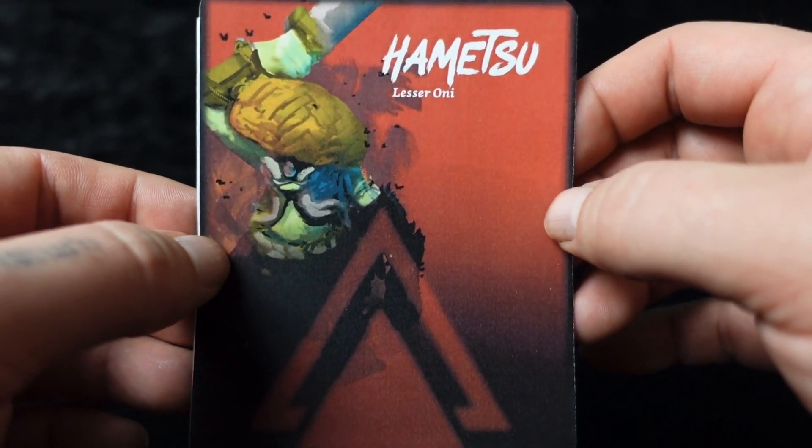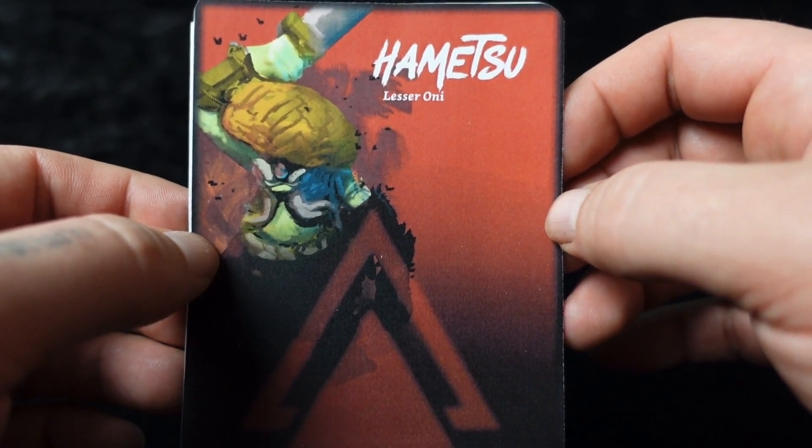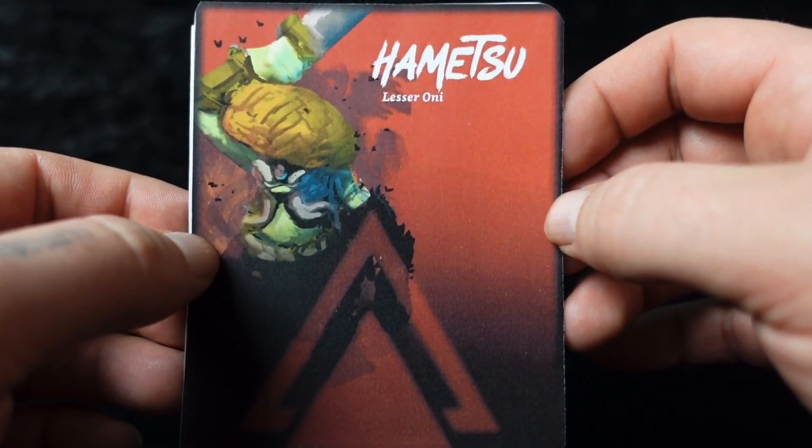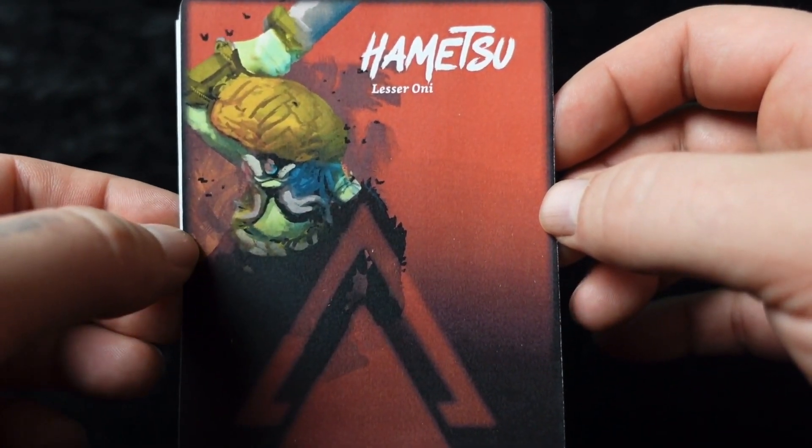But I'm beginning to ramble and as promised we're going to keep it short today. So that's a look at the Lesser Oni pack from Black Site Studios for Hemetsu. Thanks so much for tuning in and hanging out while I open some new toys today — I hope you have an absolutely amazing rest of your day.